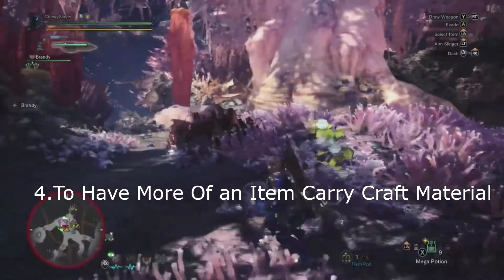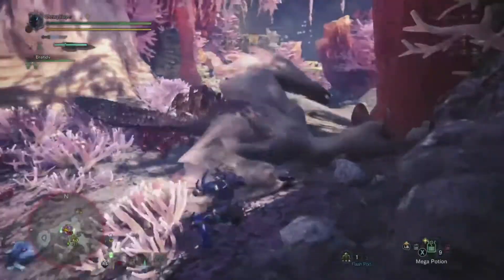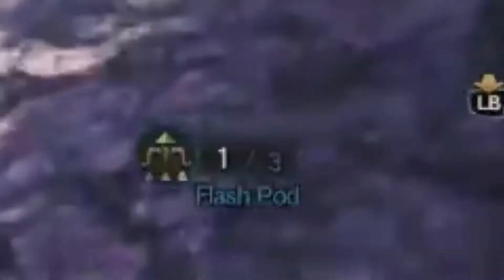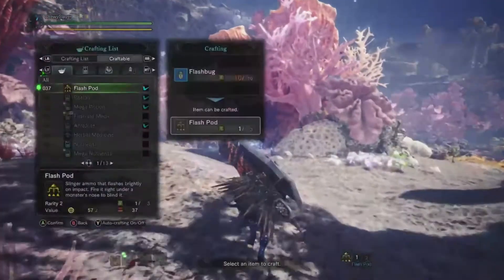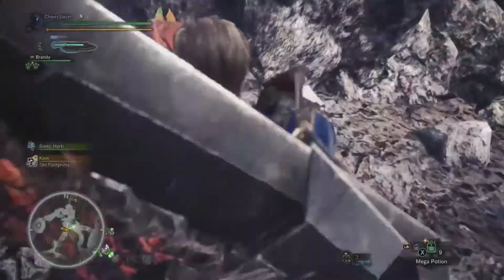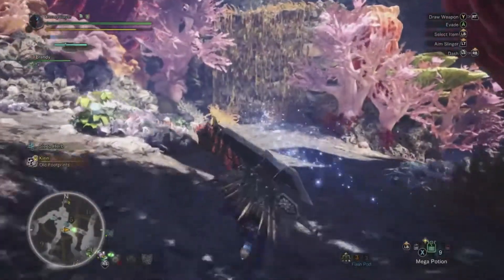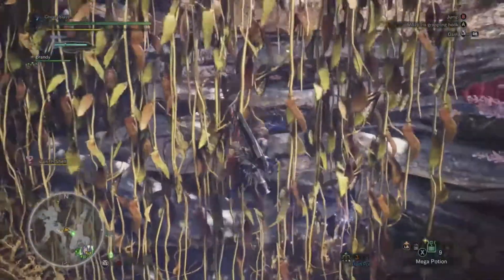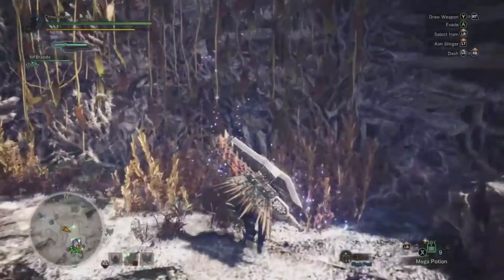Number four: carrying the crafting resource in your inventory will let you craft additional items. In Monster Hunter I'm often very limited on flash pods, and a lot of monsters like to fly, so you'll run out of them often. But if you carry the flash bug in your inventory — which you can carry up to 10 — you can actually maximize your flash pods for a fight to 13 instead of just three. This can work with other resources too, like bombs or dung pods; just carrying the resource lets you carry a lot more of that item.